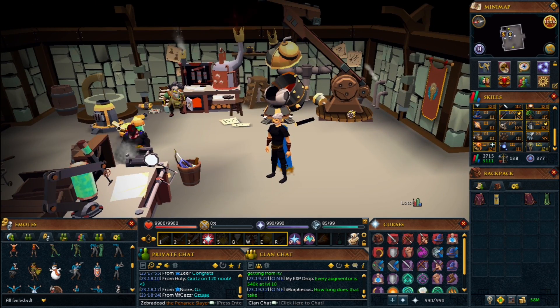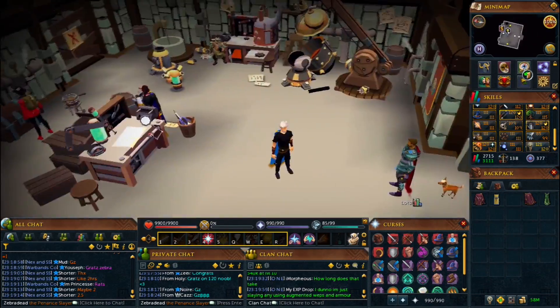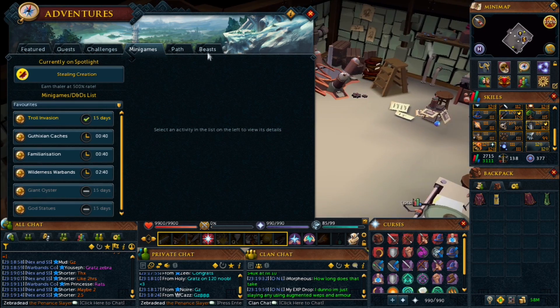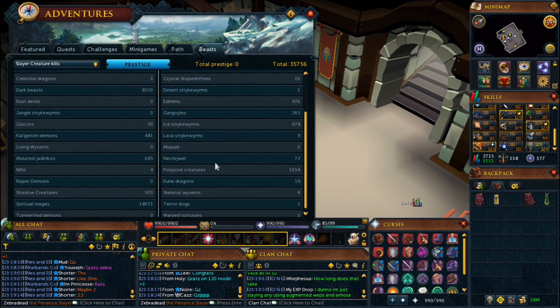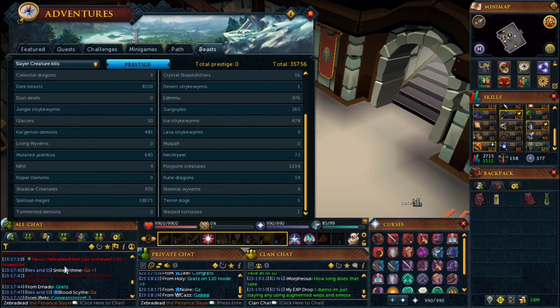So how have I got this? I've literally done augmenters all the way from pretty much kills level 27. If we have a look, this is where I've been doing it — if we go to slayer creature kills. Just over 18,000 spiritual mages. And there's our broadcast — not broad-craft, broad-cast. Just over 8,000 spiritual mages, and I'm 120.